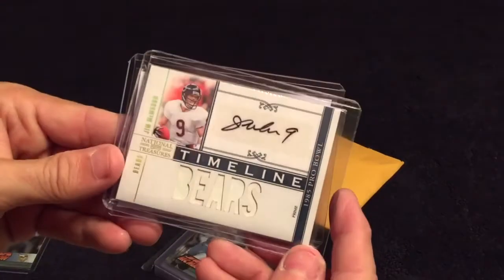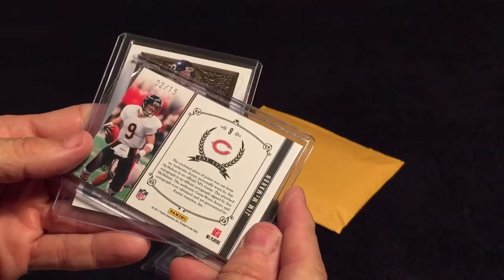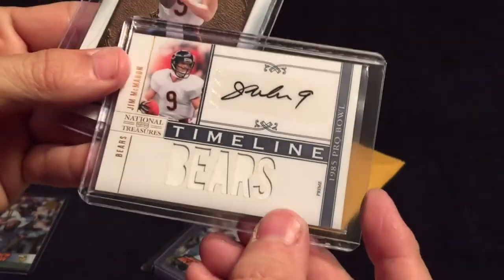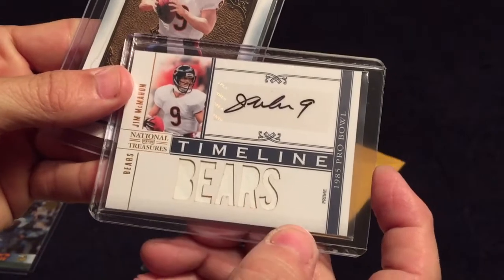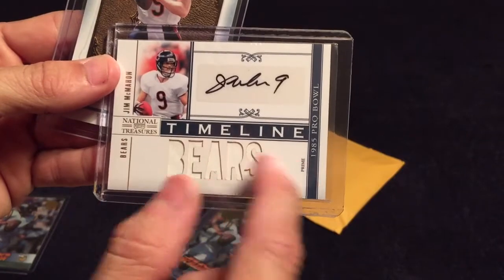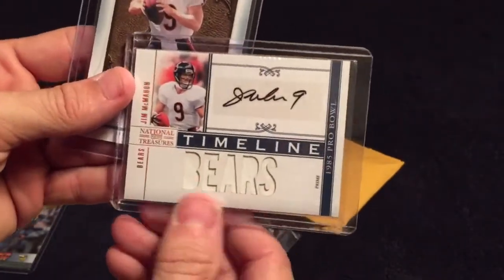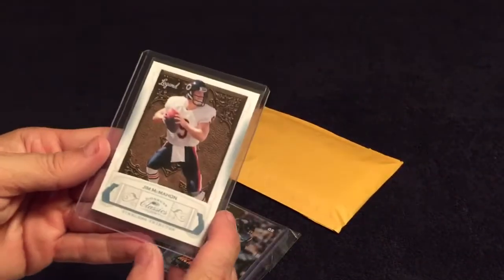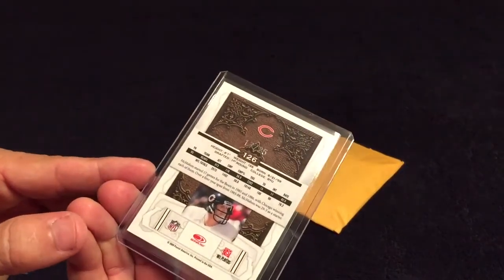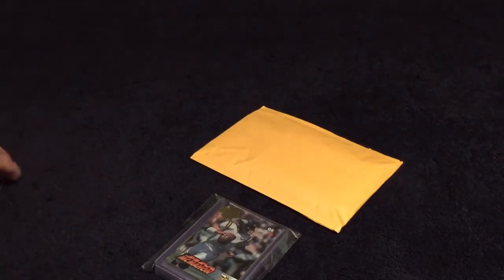And then we have a 2012 big man out of 25, very cool. And we have a Timeline numbered out of 15 from 2011 with the white — not my favorite. I've got some that are multicolored and all one color, but this is the only one I've got that's all white like that. And then a McMahon Legends out of 25 from 2009. So we got three McMahons right there.